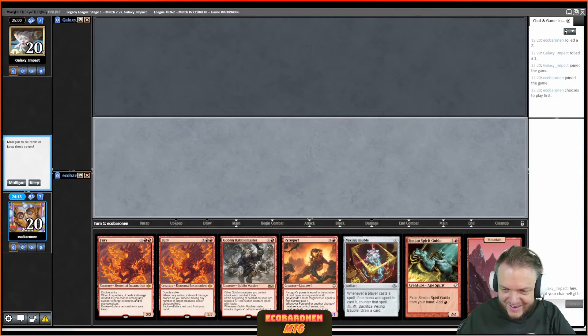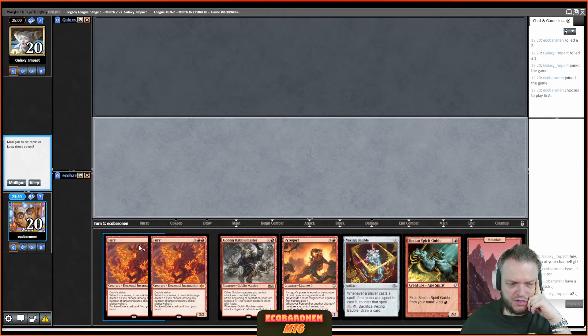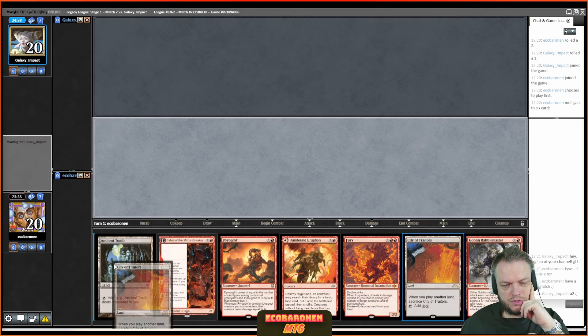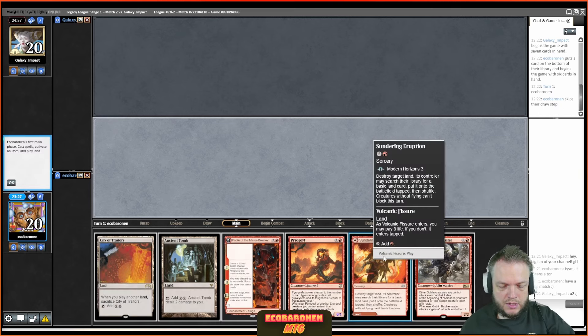Round two, and I get a nice message — thank you, it means a ton. This hand has a turn-one Vexing Bauble but needs to draw any mana source to cast spells — I'd have to pitch a Spirit Guide for Rabble Master, and from there it's tough. This hand is hoping to draw a mana source to even play magic; lots of bad cards. This is a mulligan. The next hand is a keep.